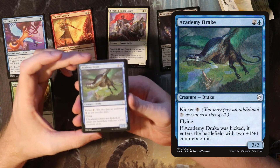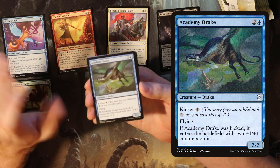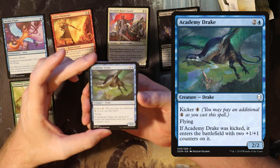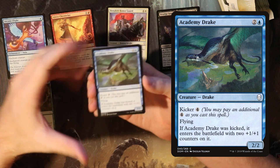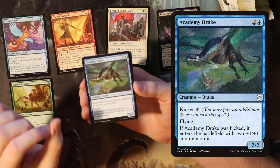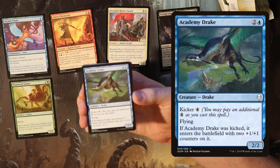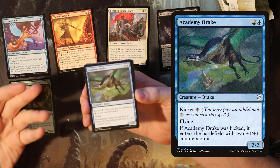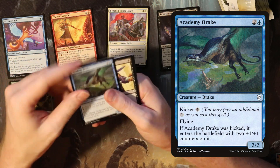Next up we have Academy Drake, another kicker card. The kicker creatures that can gain +1/+1 counters are interesting because they can fulfill the role of both a low drop and a high drop in your deck. A 2/2 for three flyer tends to be decent — not great, not bad, just decent. But the ability to also play this as a 4/4 flyer for seven means it's effectively taking up two slots in your deck. If you need a small creature it's a small creature, and if you need a big creature it can do that too. This is a very solid card that could be good in any blue deck.